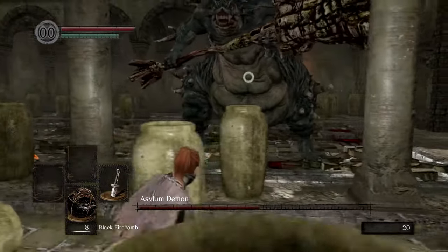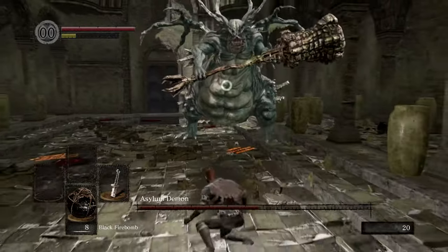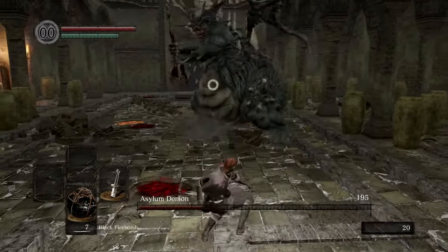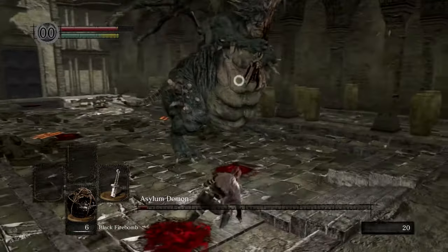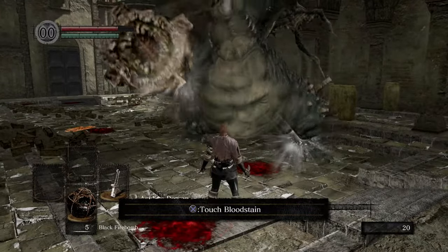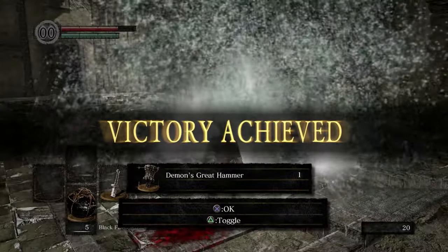Around this time, if you're coming from Elden Ring, you'll notice that Dark Souls 1 is a much slower and more methodical combat experience, which in some cases is easier and in others is not. If you kill him with the firebombs, you will get his weapon, which we're not going to use. If you don't, feel free to run through the back door on the left. Either way, you'll need to go through the rest of the tutorial to get the Estus Flask, until you can finally leave the asylum.